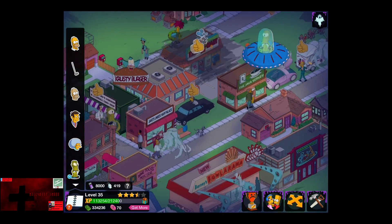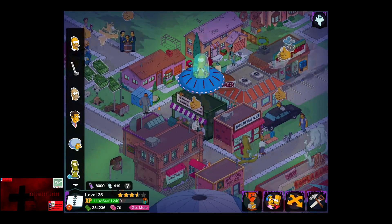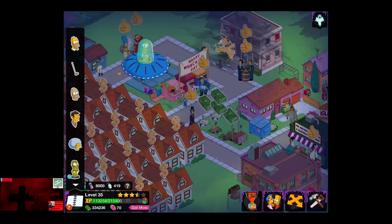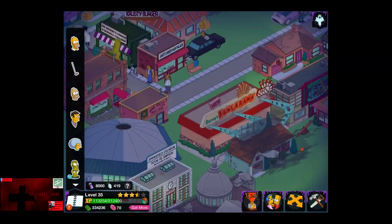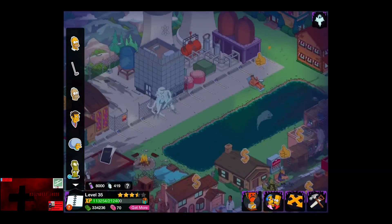Now we're going to go find Mr. Burns, as Smithers is also available. And more than likely he's been doing some task at the power plant, so we're going to try to find Mr. Burns.